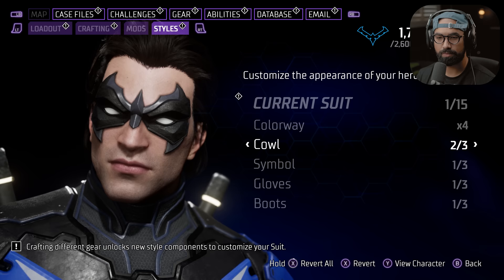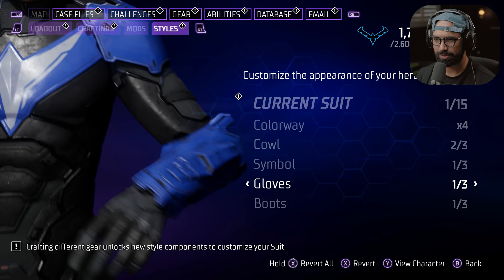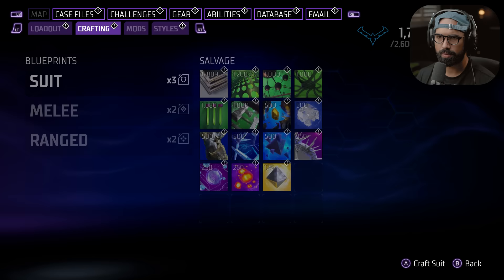We've got the cowl. I love how you get a suit and then you can still customize stuff with it. I'll go with this one for the gloves. Then we've got the boots — I'll go with this. That's fine.